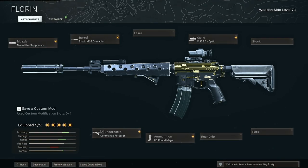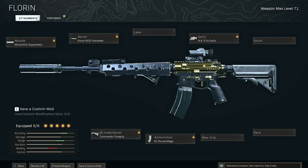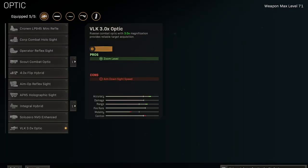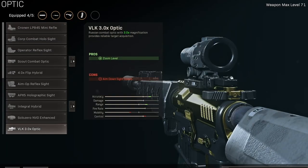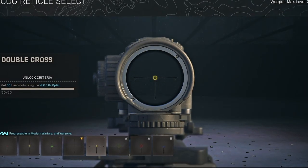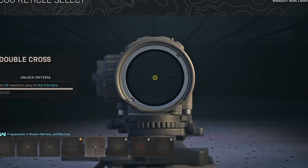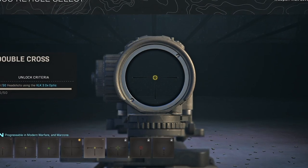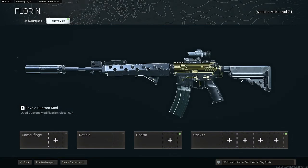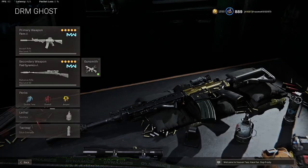I was rocking it with a FAR as a secondary, so I was using the M4 a little bit more for long range. So I put the VLK optic on, and I put the T-pose reticle sight. I finally unlocked the T-pose reticle sight about a month ago and I've been missing out — I wish I'd had it during the Kilo and the AMAX days. I think it's a night and day difference on the VLK.